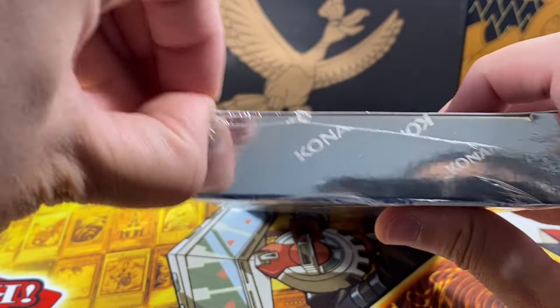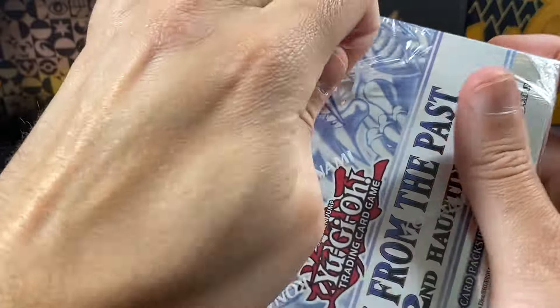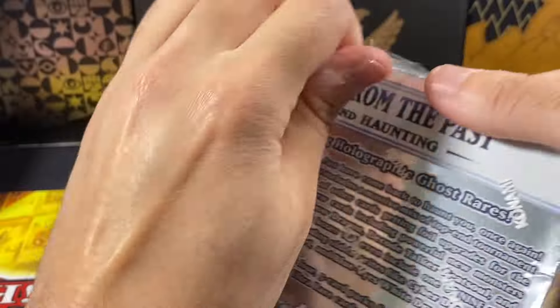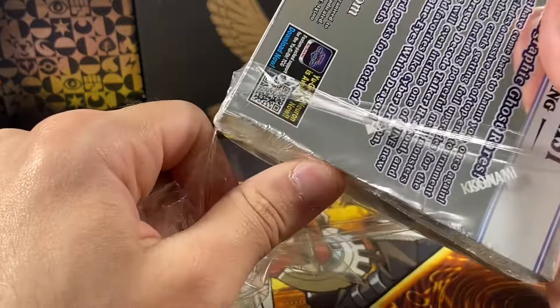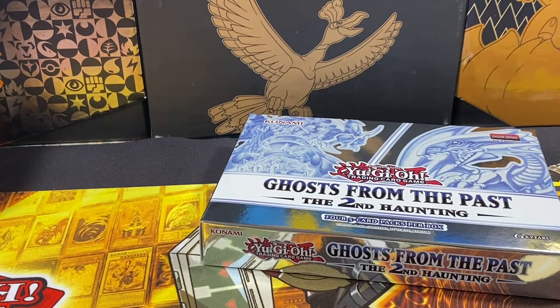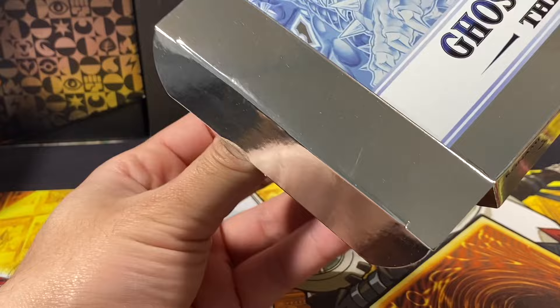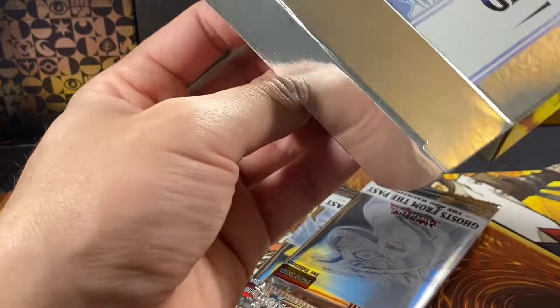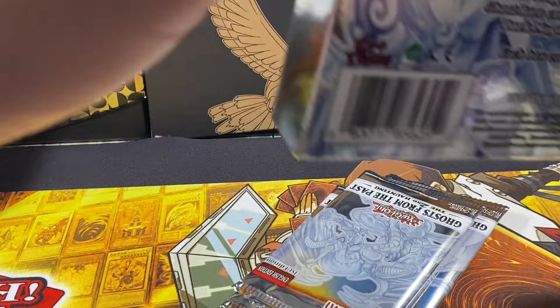The way these boxes work is there are four packs in here and each pack is about five cards, so you don't have a great opportunity to pull the ghost rare. Some people get it like one in every few cases if they're lucky, and some people open multiple cases. We got really lucky — it was our second box that we pulled the Blue-Eyes White Dragon — so I doubt we'll get another one, but the journey is most of the fun, right?